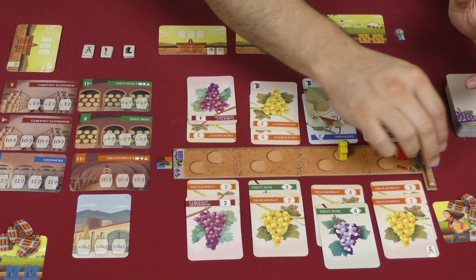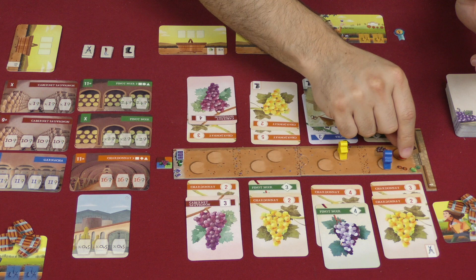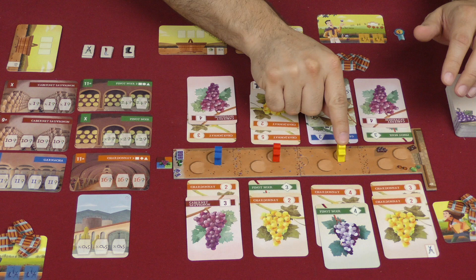The yellow player will go and take something, then the red player can go anywhere they want to. The blue player might go and take a card. Then it'll be the red player again because they are farther back. Players cannot simply move to the other spot in the same location — you have to move to an upcoming location.